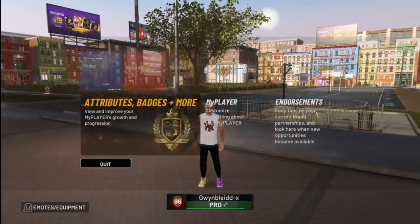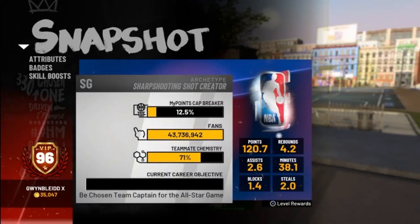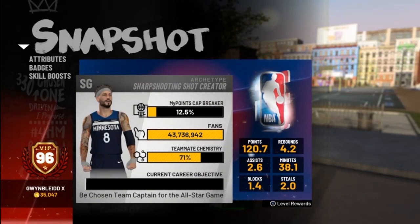Now you can see that my player is actually 96 overall, has different hair, tattoos, also has a different name, plays for the Timberwolves not the 76ers, and wears number 8, not 0.